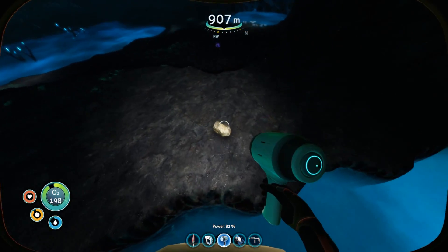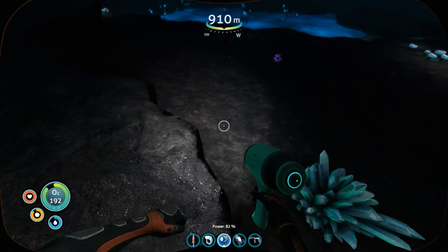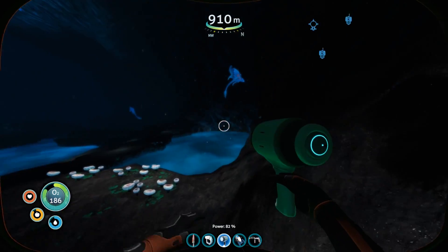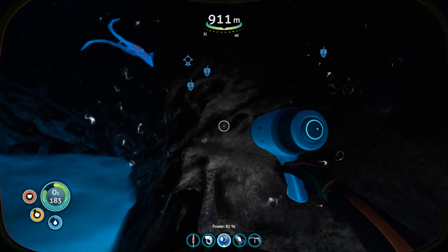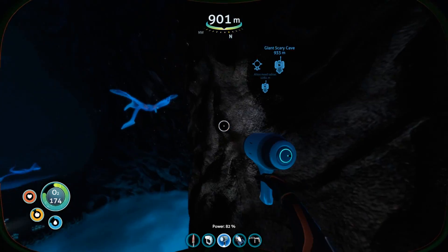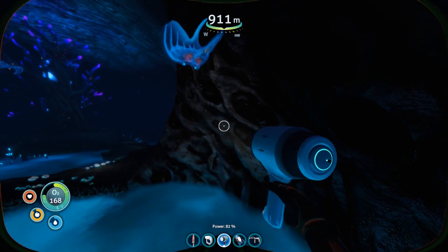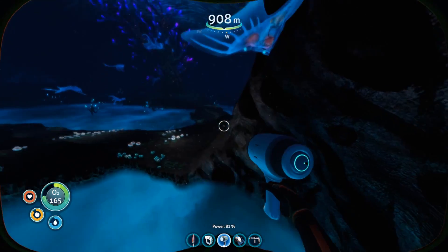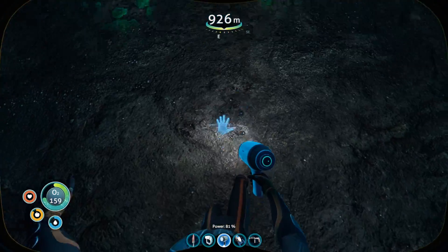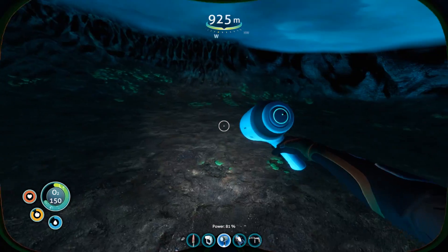Hey guys and gals, Wanderer here. Welcome back to Subnautica. I've just been going around looking for various resources in this cove tree area. There's lots of stuff down below those blue pools. I'm not sure what that element is — it's not sulfur because it doesn't hurt our character. I've been looking for nickel and other stuff. There's quite a bit of big ore deposits down below, but I don't have the drill arm yet, so I can't get to those quite yet.